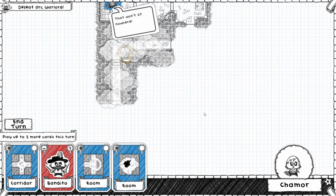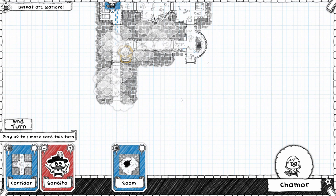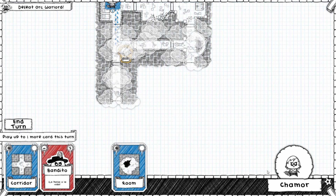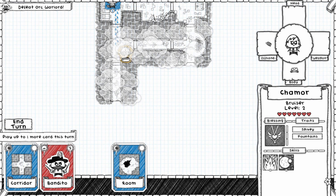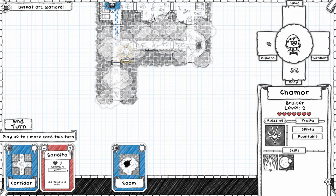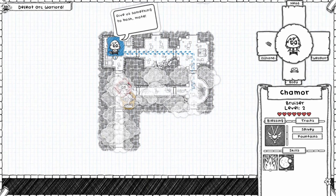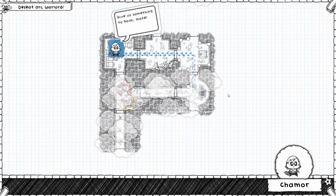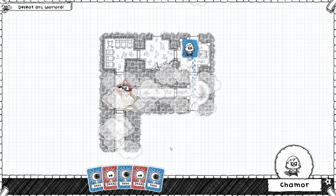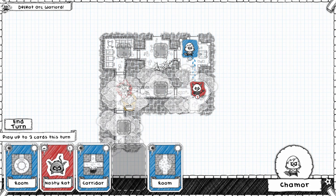Let's see — Bandito Loner, minus one life, and a dead end too. Bad news: we cannot build a dead end. I guess that could go anywhere. Let's see what our Fountain does. Let's see if we can take on this Bandito. I wish we had some more help.